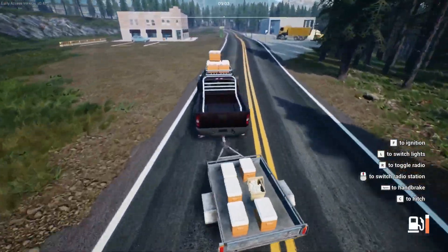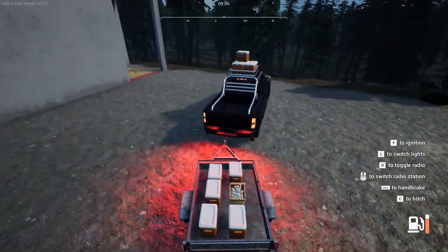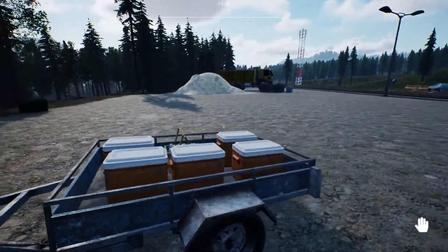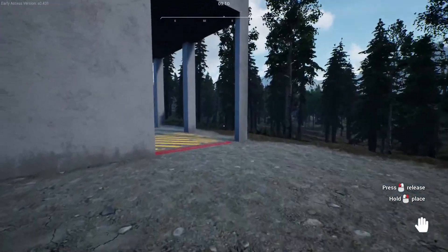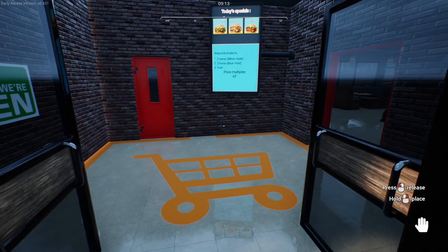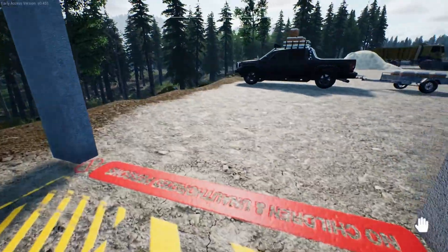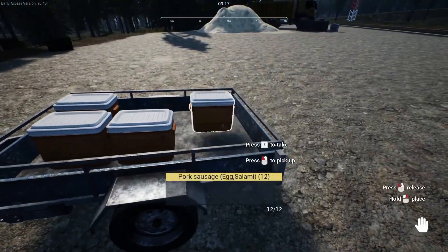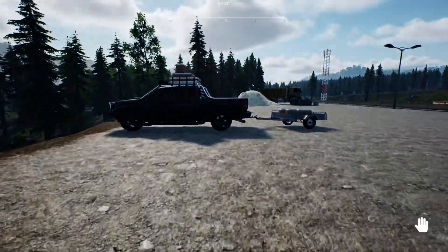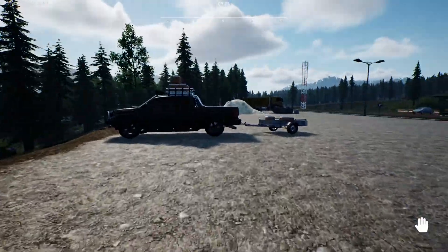The movement of your character just makes it very awkward to do. I'm also going to sell some eggs because I've got loads and loads of eggs. Let's put these in here. We've got cheese white mold, cheese blue mold, and pork. Oh, I could have brought the pork with me — and it's times two as well. Maybe I should go back for the pork. Let's see how much money — because I could sell the pork for times two. How much would the pork be anyway? I can't remember.